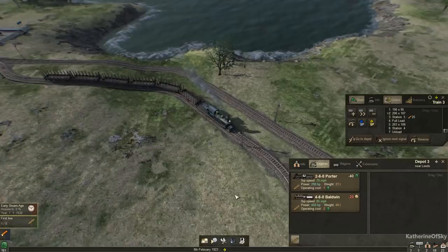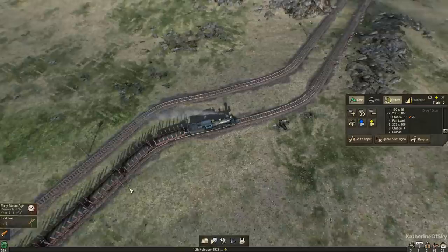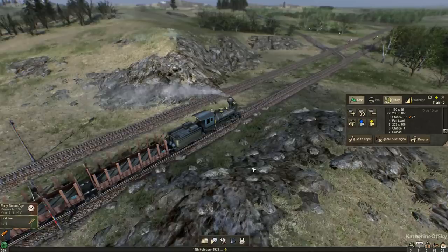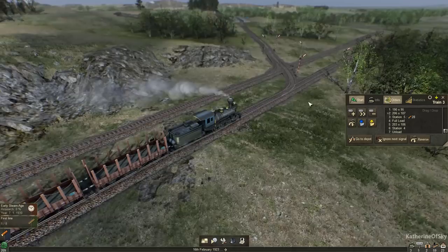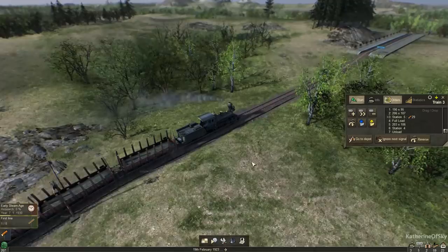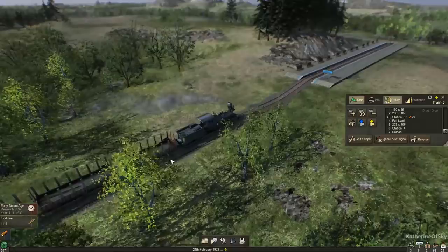Here we go — this landscape is just gorgeous, such a raw dynamic looking landscape. I love the seasons. We're in February at the moment, so it's kind of early springtime; but in winter, the trees lose their leaves and there's snow on the ground — it's very, very beautiful. Let's go and follow this train up to its station. Another cool animation in here is the loading — it doesn't just top off with wood right there, it actually loads progressively. We'll watch that in just a second.